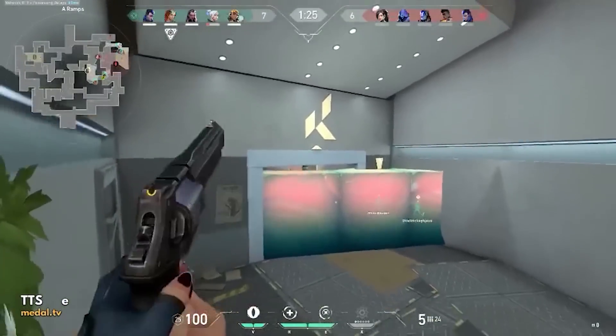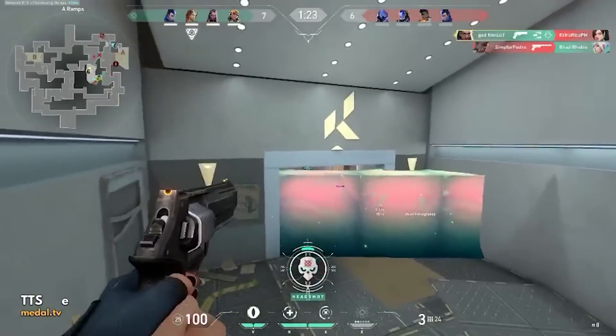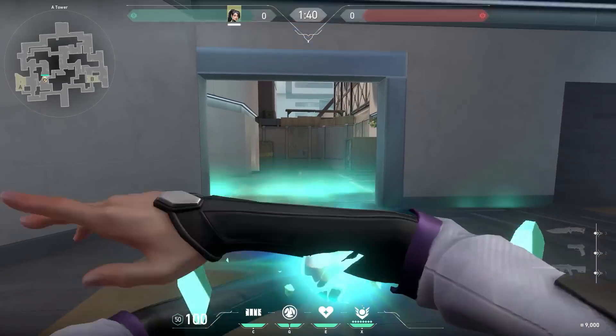Now look at this clip. Not really a trick, but a tip for all the Sage players — don't place your wall like this.